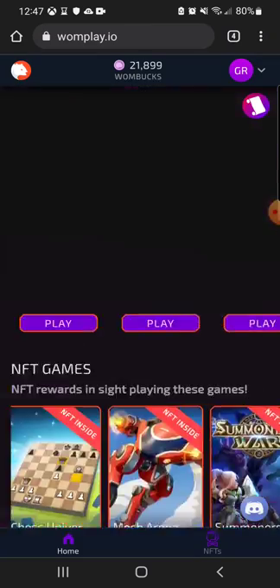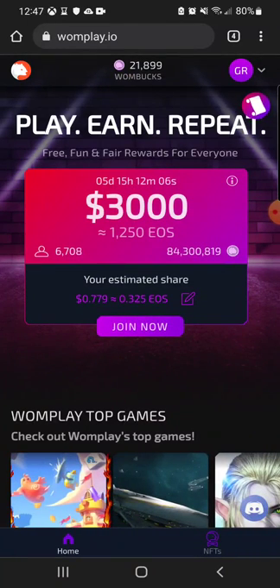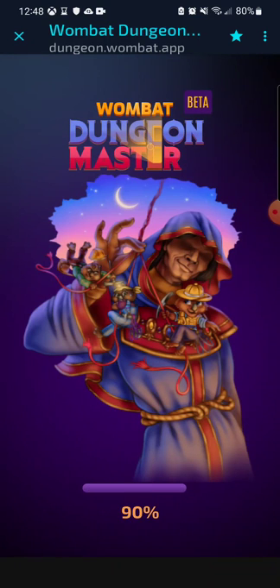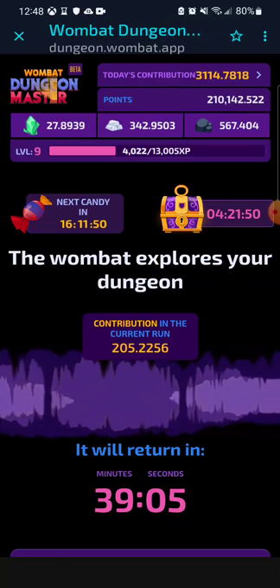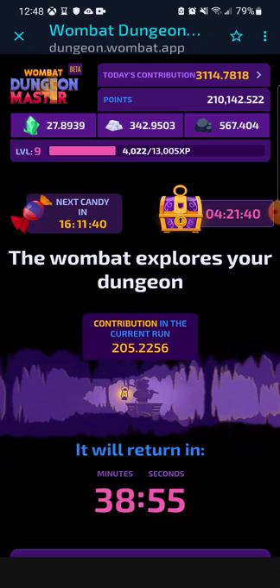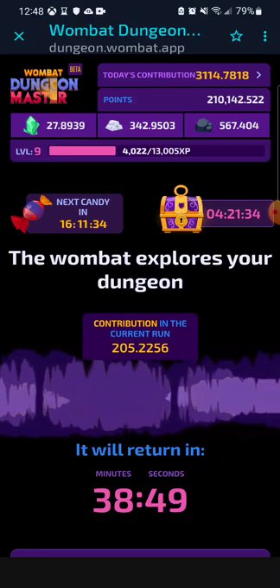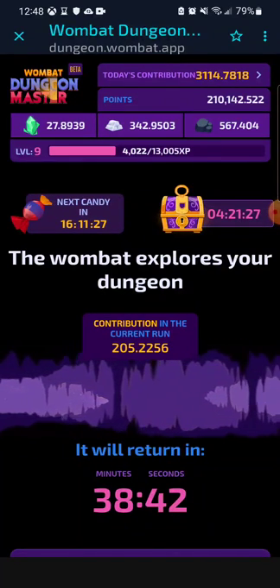There are many ways to get free NFTs in Wombat Dungeon Master. Right now I'm sitting at 210,000 points — 28 uranium, 343 iron, and 567 coal. Things have been accumulating really well. I recently have about $400 in EOS and I plan on getting more NFTs, but the market's been a bit rough lately.